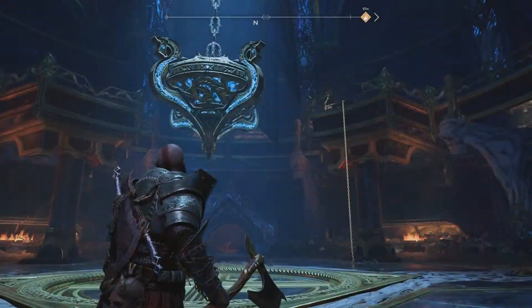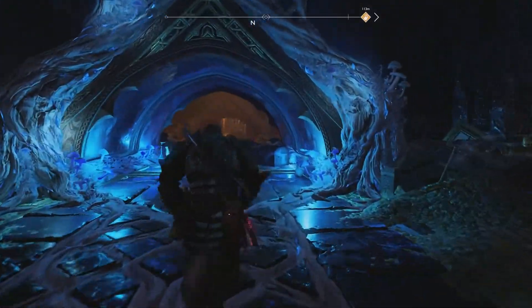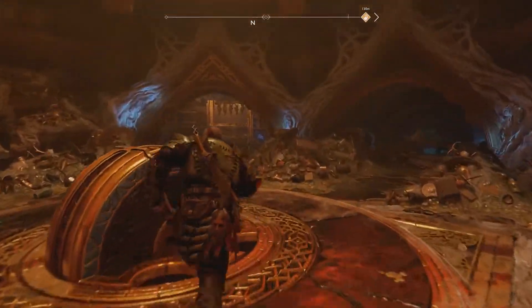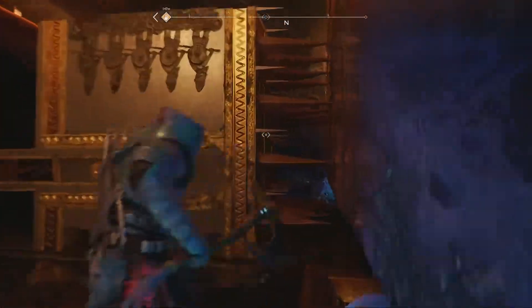Alright gamers, so once you've cleared the majority of Tyre's Temple here, you'll find yourself in this little chandelier room. There's a lot of different doors and areas that you can go but we're going to work our way straight to the north into this room here with the blocks with the spikes on the right side smashing into the right wall.